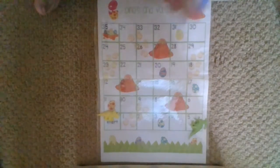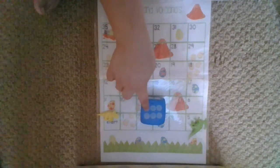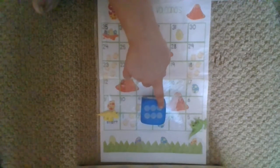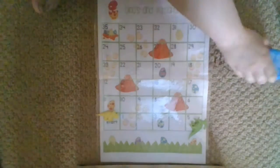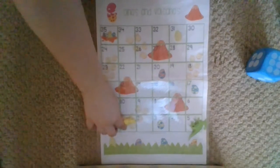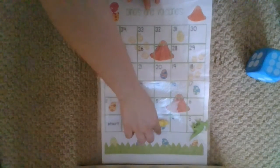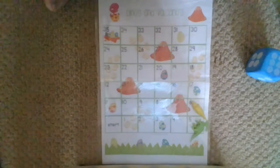Now it's my turn. I'm gonna roll. Oh, I got a six. One, two, three, four, five, six. Let's move my dinosaur six. One, two, three, four, five — hi green — six.